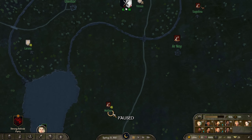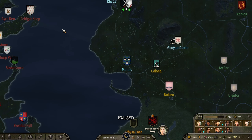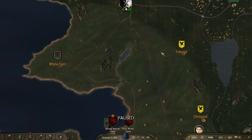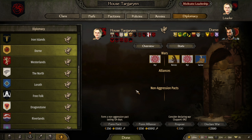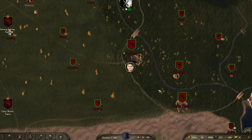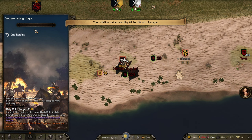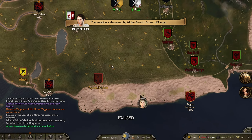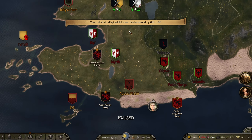The Dornish are in the way. The Vale are 100% in the way to get to Dragonstone — we need to cross this path. It's a struggle to decide what's going to happen. We've actually got a bigger strength than the Dornish — I think we might have to attack the Dornish. We're going to raid a settlement, take hostile action, raid the village — now we're at war with the Dornish.